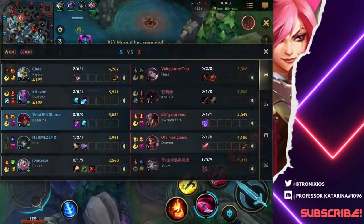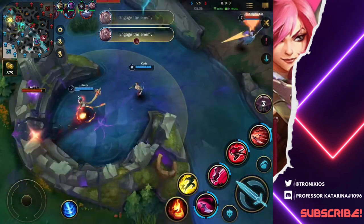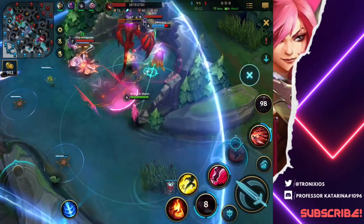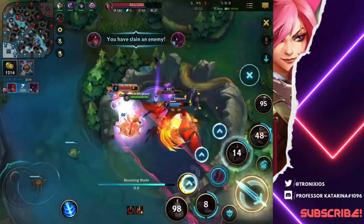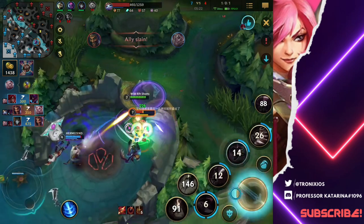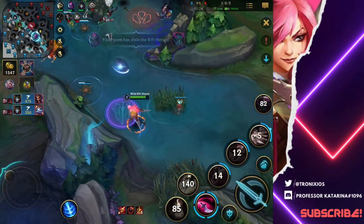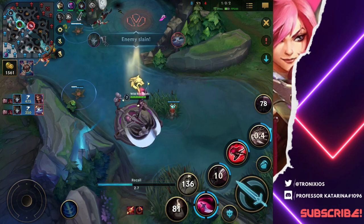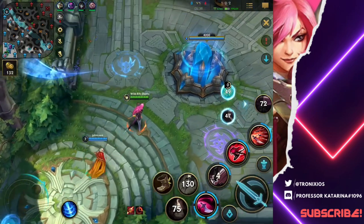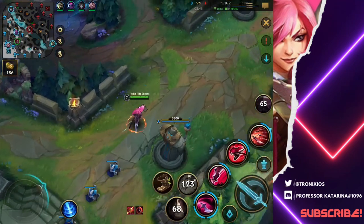The Kha'Zix popped the flash. We need everybody to group because they're on it already. Why are they doing the Rift Herald — I don't get it, this is the Infernal Dragon. I'm gonna go in and kill this guy. Nice — he got a double kill and I stole the dragon. This is why you need to contest for the Infernal Dragon.